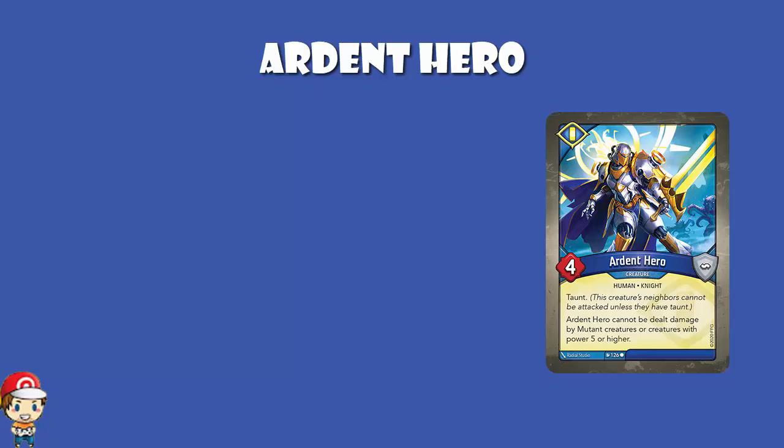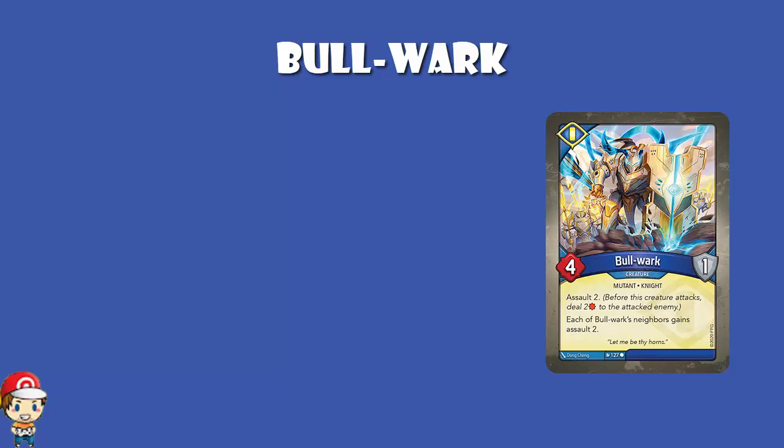Bulwark is a 4 power, 1 armor mutant. Sanctum don't like mutants, but they've got some. It's got Assault 2, and it gives each of its neighbors Assault 2 — meaning before you attack, you deal 2 damage. So if you're against a 2 power or less creature, you take them down before you even attack.